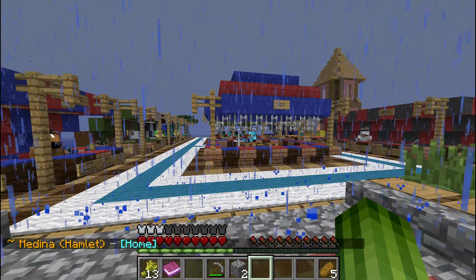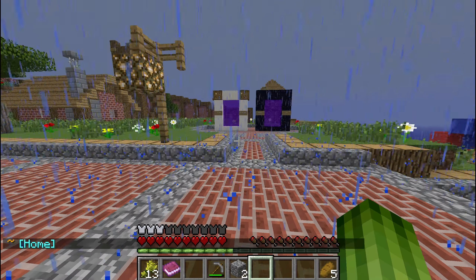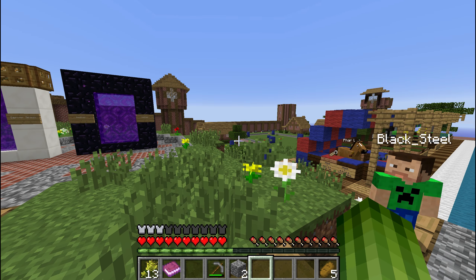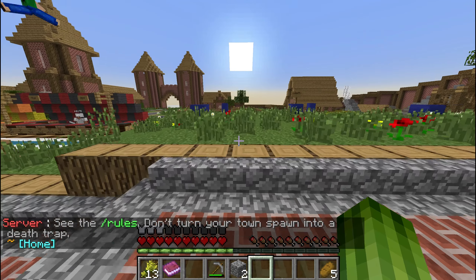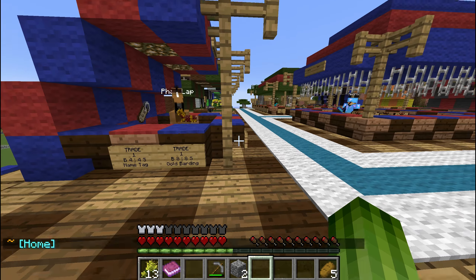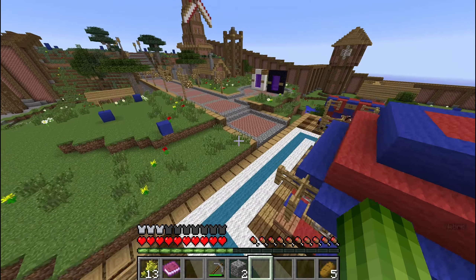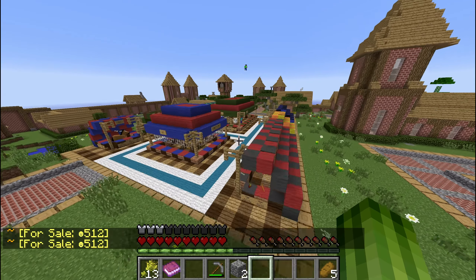Let's head to Earthbound. This is Medina Village — it's a server-owned town, and I think I'm the mayor right now, but we'll probably set it to an NPC later. There are a few plots for sale, though they are expensive because we want to encourage players to start their own towns. The towns do not require upkeep — you pay to get a town, but after that there's no daily fee, so you can play as much or as little as you like.